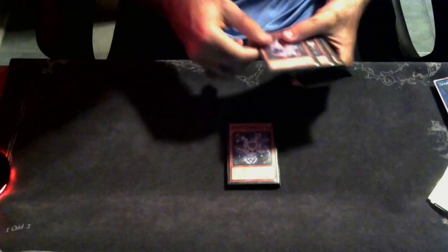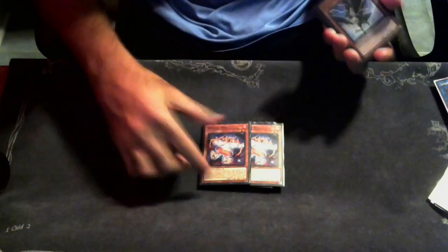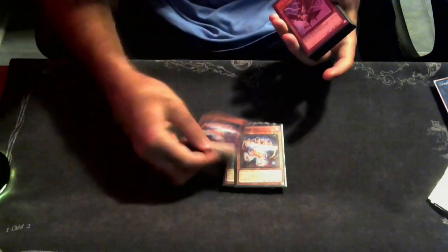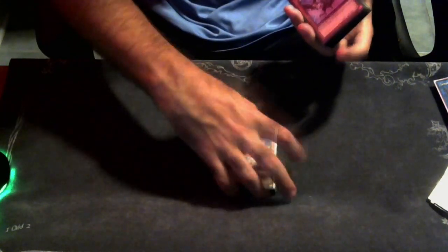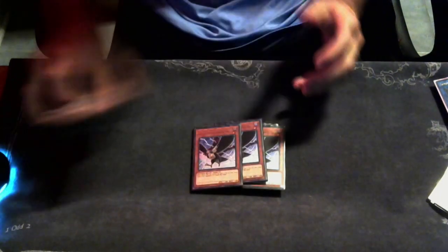We're playing one Carrot because it's good. I'm on two copies of Red because I think it's really good — I don't like being in a bad spot where I use Smasher to banish a Red and have no other Red left. I really like having that second Red. We're also playing three copies of DD Crow.